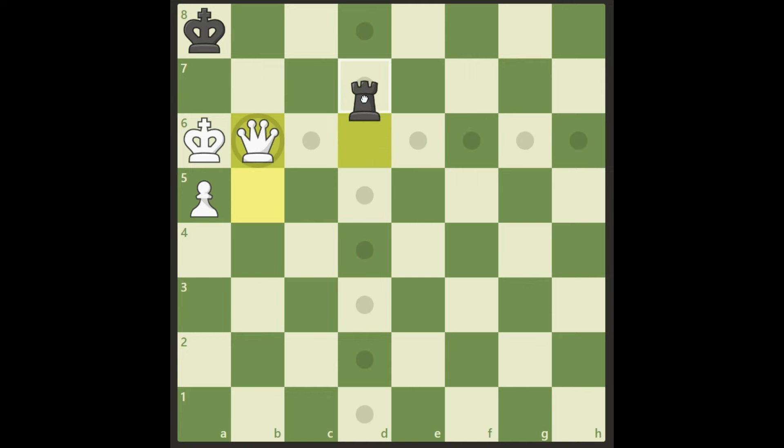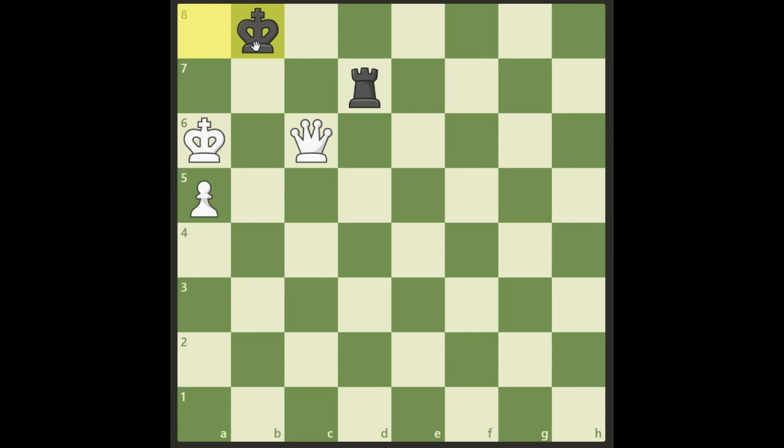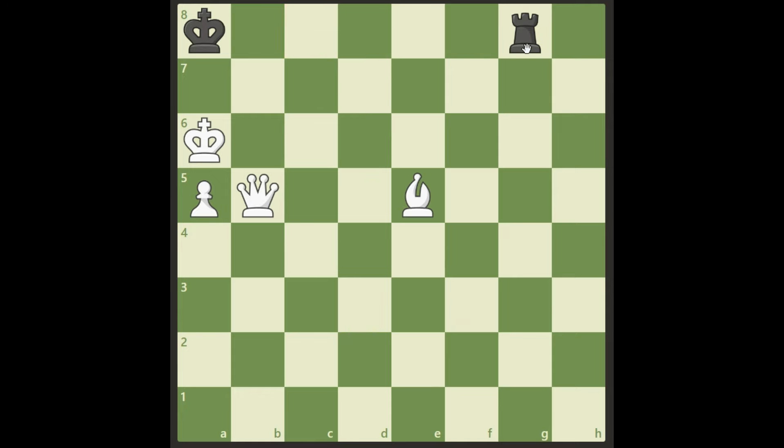And obviously if the rook moves away, it has to go here to stop the checkmate — but it's going to be a quick win anyway. Queen c6, king b8, and we take the rook. Black has to go back, and then it's checkmate. So white wins from here.